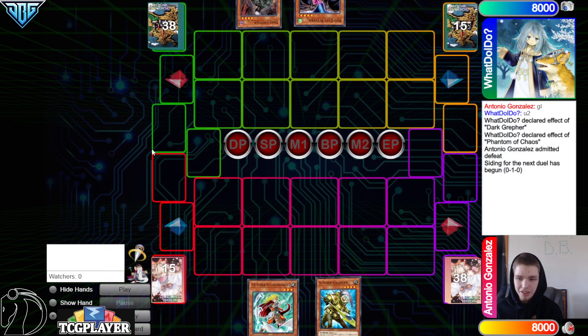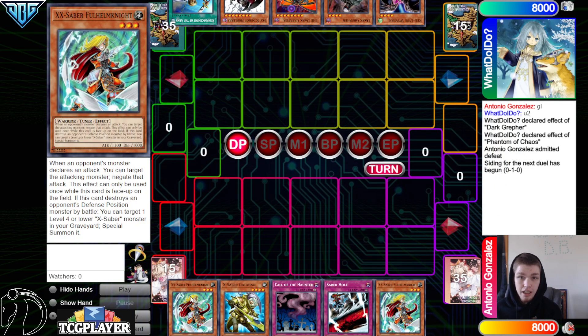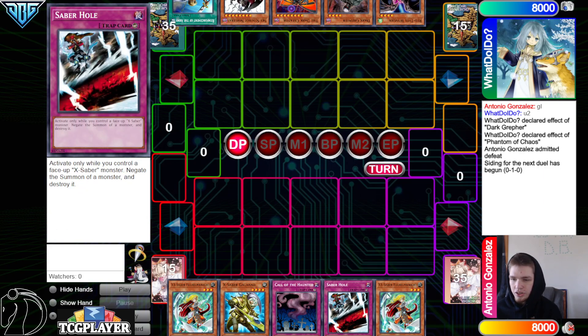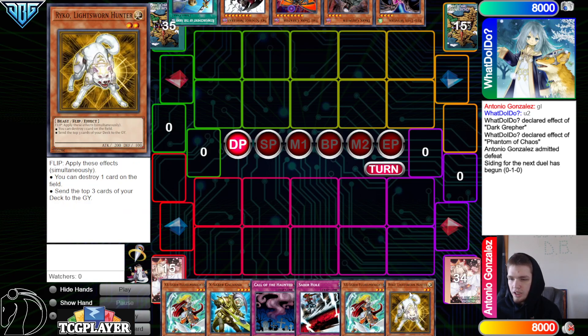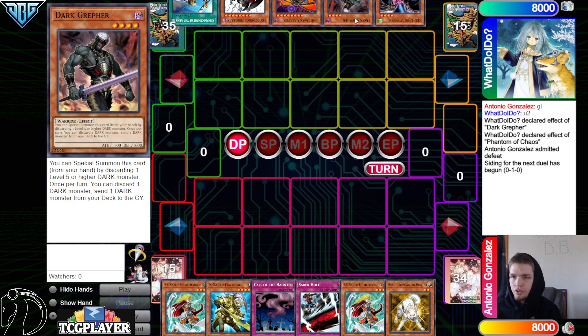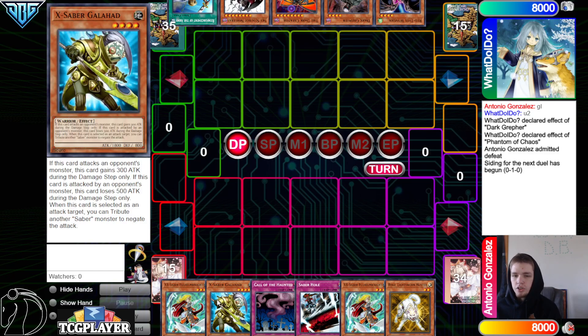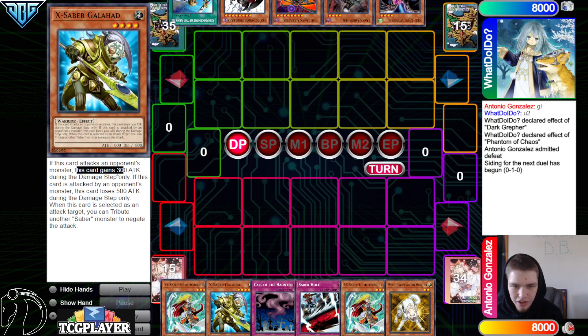Now we're going to see X-Sabers go first. We got X-Saber Faultroll, Knight, X-Saber Galahad, Call of the Haunted, Saber Hole, Faultroll, Knight, and then Raiko. They have Wyvern, Dark Greffer, Dark Creator, Norleras, and then ROTA. I need to read over Raiko real quick. It says if this card attacks an opponent's monster, this card gains 300 attack during the damage step only — up to 2100.